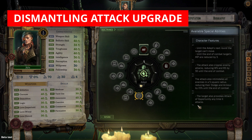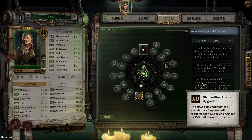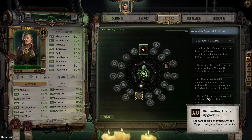Dismantling Attack upgrades: Upgrade 1 — until the adept's next round, the target can't move and their MP is reduced by three. Upgrade 2 — the attack also cripples enemy attacks, reducing weapon skill and ballistic skill by 30 until end of combat. This is a must-have upgrade — a penalty of 30 points is massive. Upgrade 3 — the attack also intimidates all enemies in a five square radius, reducing their dodge and armor by 15 until end of combat; another must-have as it makes enemies much easier to kill. Upgrade 4 — the target also provokes attacks of opportunity anytime it attacks.